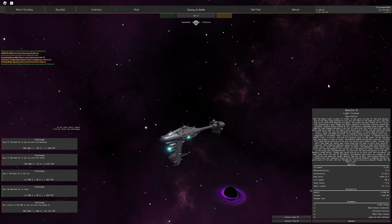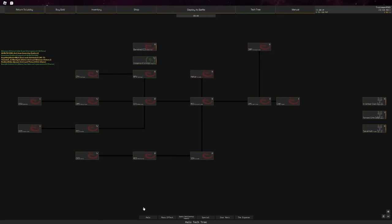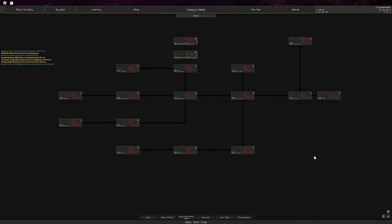Once you join the game, you want to choose a tech tree that you want to grind down. Of course you can choose multiple — there's nothing wrong with that. You have a total of six tech trees, but I'm going to leave the special one out, so there are five tech trees you can choose from.